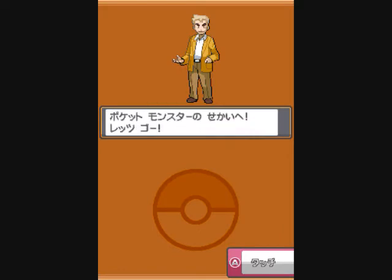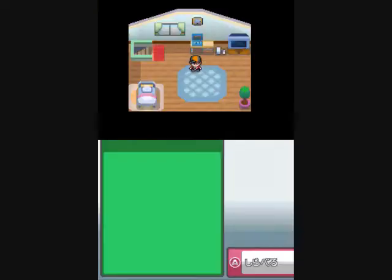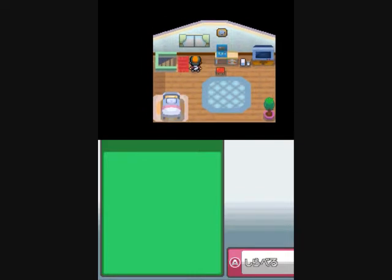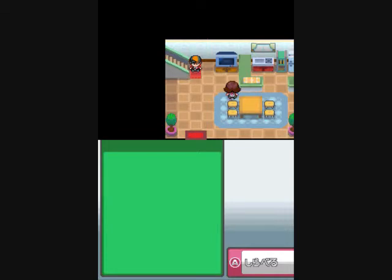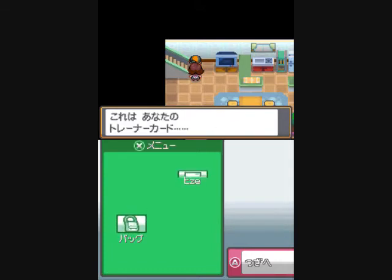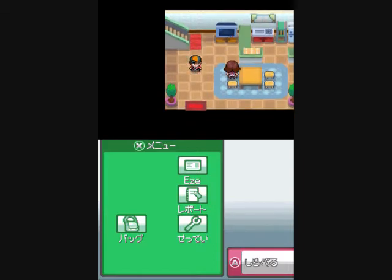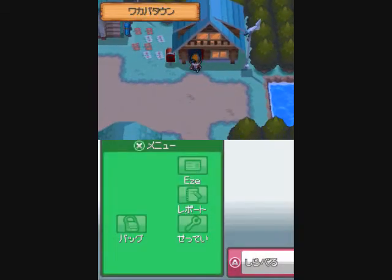I put my name in and we're about to begin. Normally if you're using No$GBA and you start the game, when you get to the overworld it will probably be a blink screen. You need to get the action replay code to let you play it. If you check the description, I'll probably have the action replay cheat code so you can play, because yeah, it's kind of a blinker.